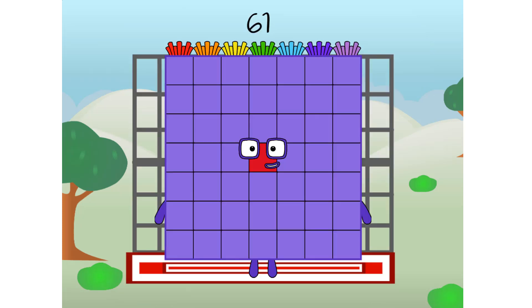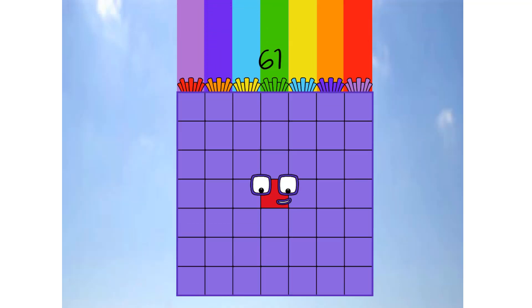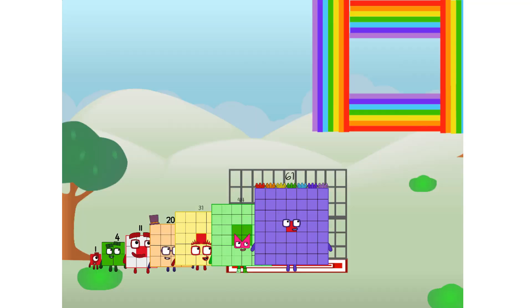61, commencing rainbow test flight. All systems checking out. 7 by 7. Wish me luck. Whoa, oh, oh, whoa. Yowzer! Didn't get that high, but I did just invent the square rainbow. Guess you've got to give it a go to get lucky.